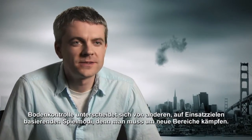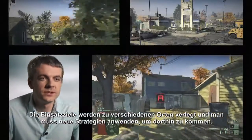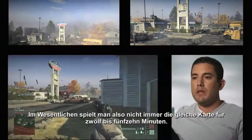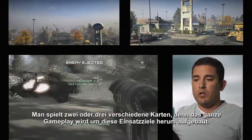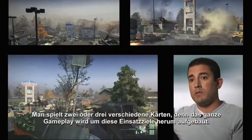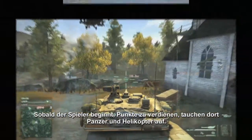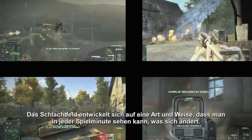Ground Control is different from other objective-based game modes because you get to fight over new spaces. The objectives will move to different locations, and you'll have to use new strategies when you get there. In essence, you're not just playing on the same map for 12 to 15 minutes — you're playing on two or three different maps because all the gameplay is localized around those objective points. As players start earning points, you'll start seeing tanks and helicopters on the field. The battlefield evolves in a way that you see something different every minute you're playing.